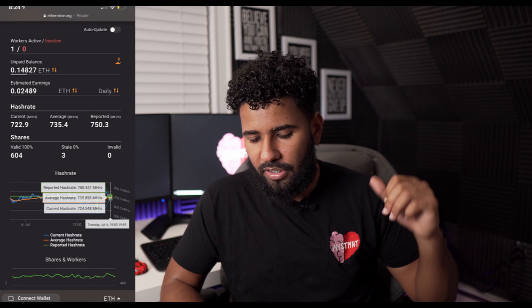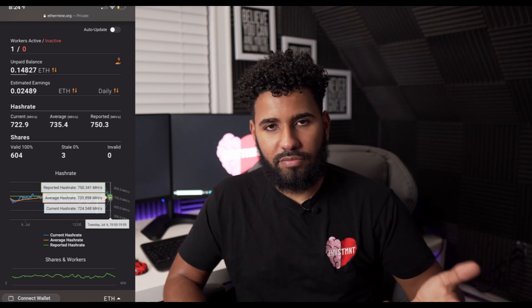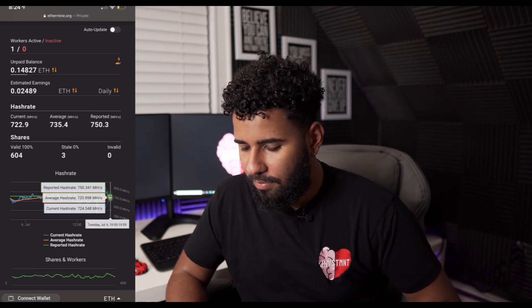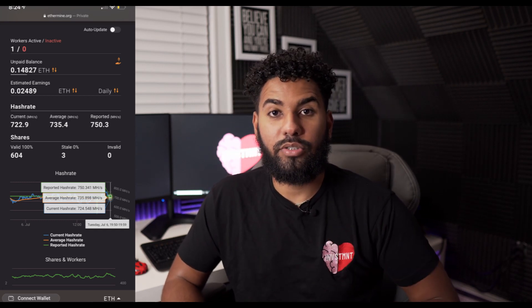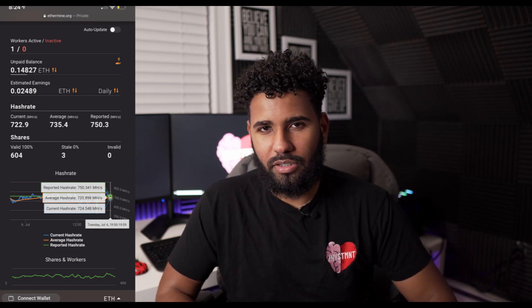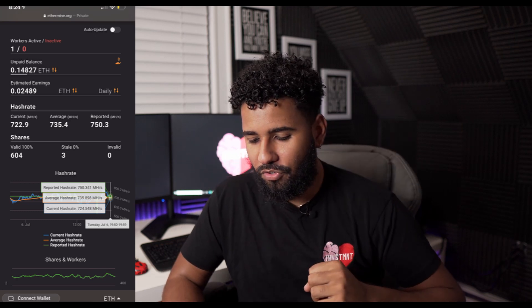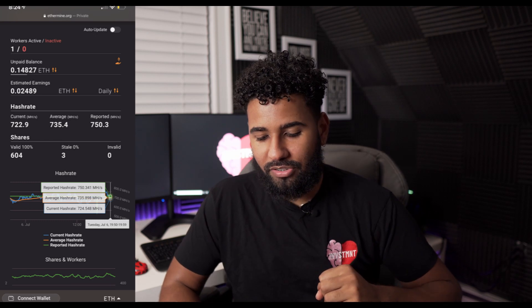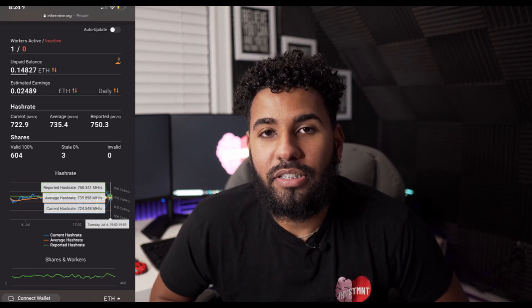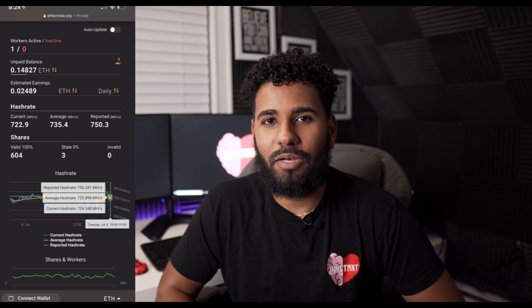As of now, the rig is reported to be making about 750 megahashes average, with a current share rate around 722. Because I've been turning it off and playing with overclock settings, the real steady-state number is probably going to be around 740 megahashes. It's mining about 0.02489 Ethereum daily, which works out to about $58 in US dollars. When I started building, it was actually down to about $42 a day.